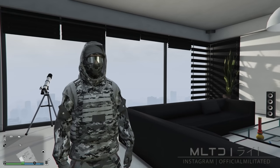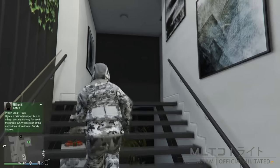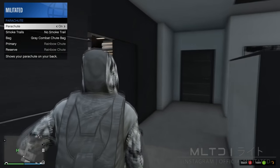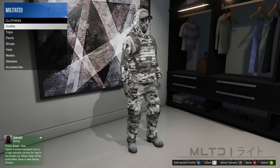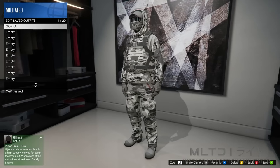The mask will then reappear, so we're going to go upstairs to the wardrobe. While doing that we're going to reopen the interaction menu, go into style and parachute, and set it to on. I recommend using the grey combat chute bag for this outfit. Now we're going to go into the wardrobe and save this outfit for the last time as we are done with it.